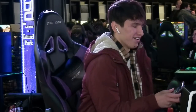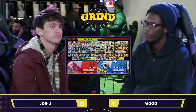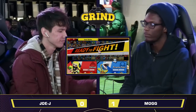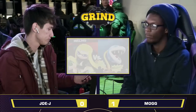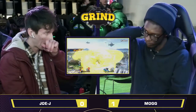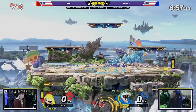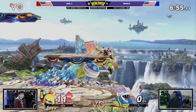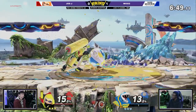JoJ going to have to take a moment to think about what he wants to do here. You can indeed still pick a stage based off of what you think is going to be strongest for your character, despite what you know about the other character. But just have to take a little time to think about what sort of options you can force. It seems JoJ has decided that Ike doesn't necessarily have the options he needs in order to play around Piranha Plant.